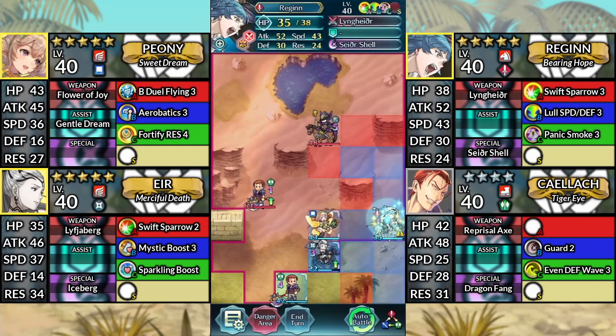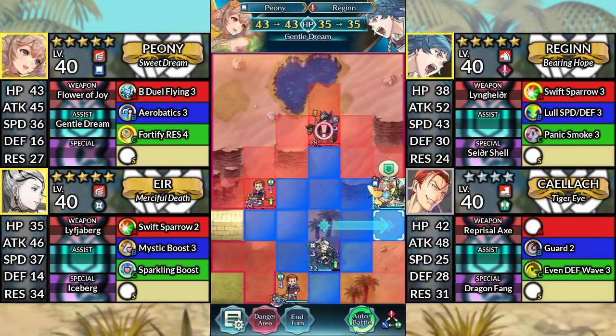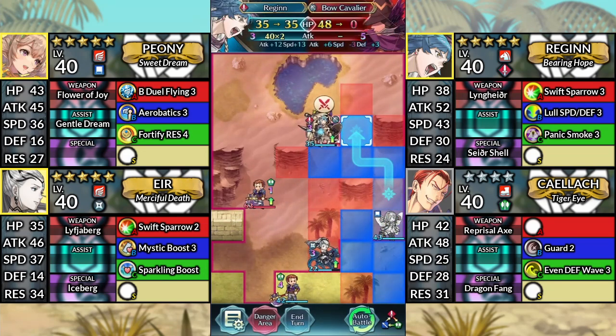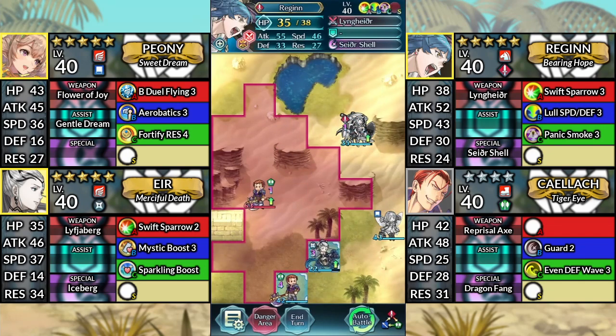For turn 5, move Reginn up one space. Move Peony to the right and dance Reginn. Move Reginn up to the left and attack the Bow Cavalier from the right. Move Eir and Caellach up to the right.